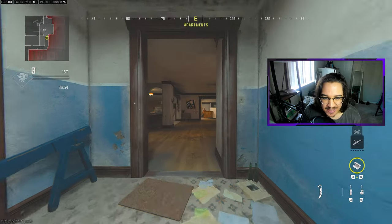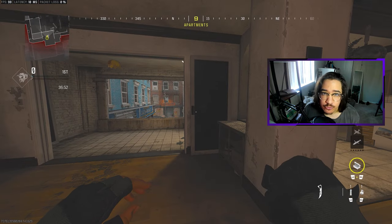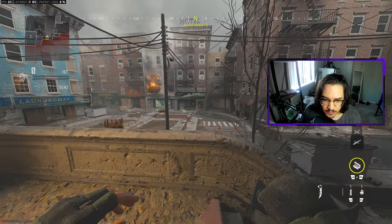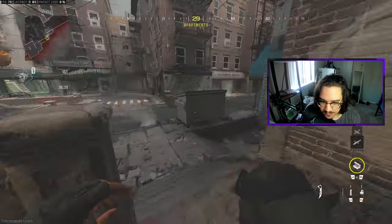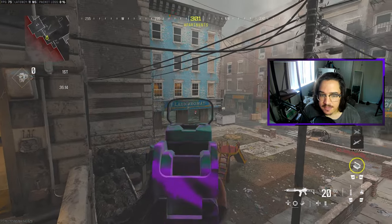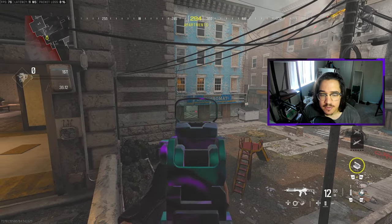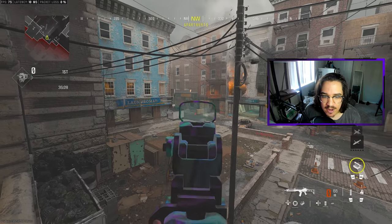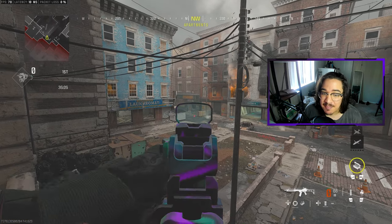As we push through, we are now in Apartments — or just for short, you can call it House. As we run through Top Apartments or House, we are now at House Steps or Apartment Steps. We did run past the Laundry Mat, so you can call that building Laundry Mat or B Bombsite. Right next to it, that little out area is called Cinder Block, because a lot of people like sitting there.